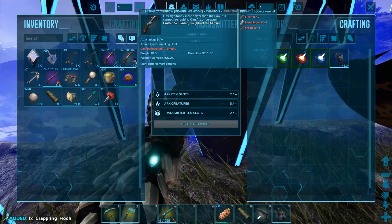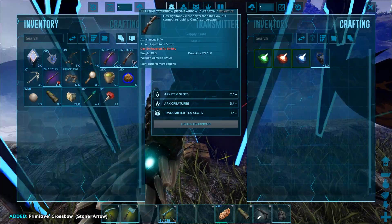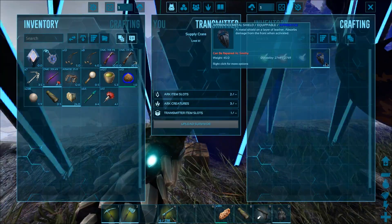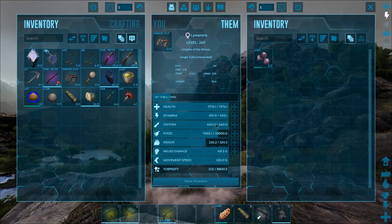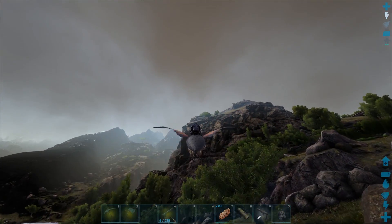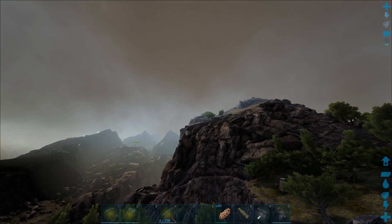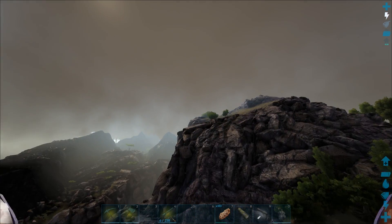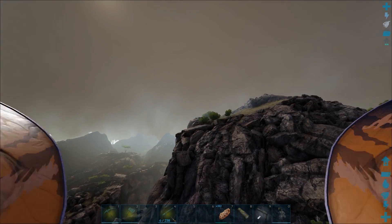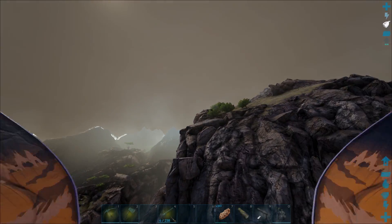I don't have the weight for all this stuff. I'm gonna drop that normal crossbow and replace it with this one because it's got better durability and better damage, but I don't know if I can carry the shield. I really don't want to head back to base already. Every single time I try to go out I always find something good and then I'm like, I should really bring that back. But whatever, we're gonna head out and try to get this moth.